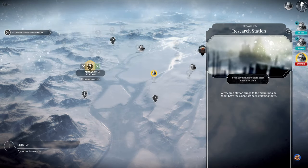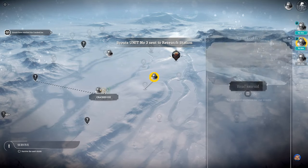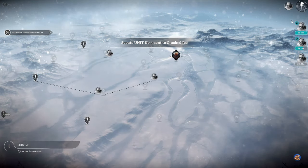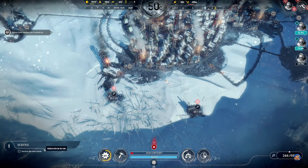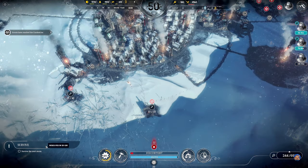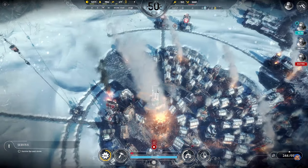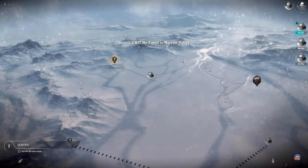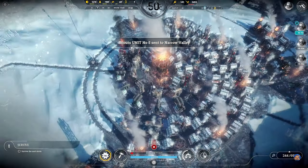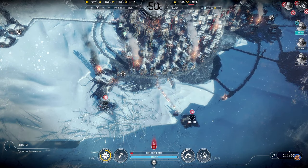Scouts have reached the cracked ice. Good thing I sent that other scout team out - we have discovered the unfinished construction, research station, and column of crawlers. Let's go to the research station first and send the other team to the cracked ice. Three days and 13 hours until the next storm. They've arrived, so let's send them to the narrow valley, which is probably also one of those lookout points.